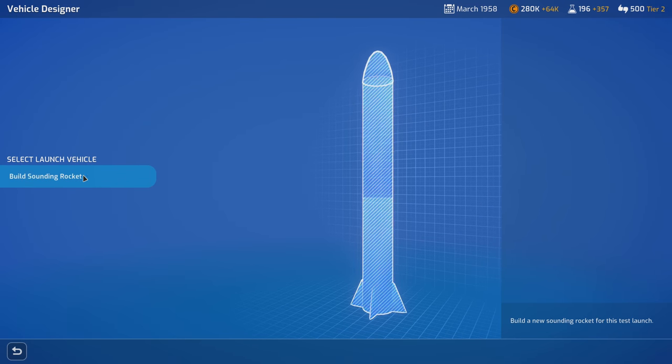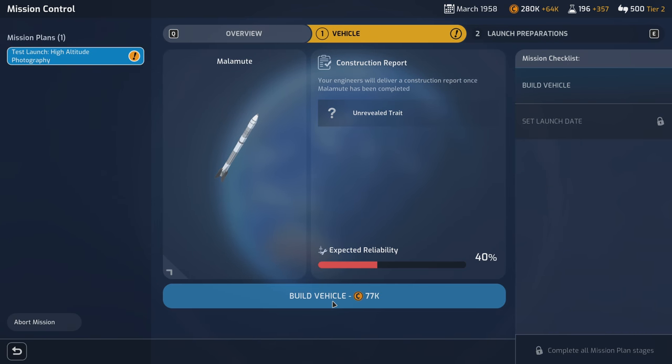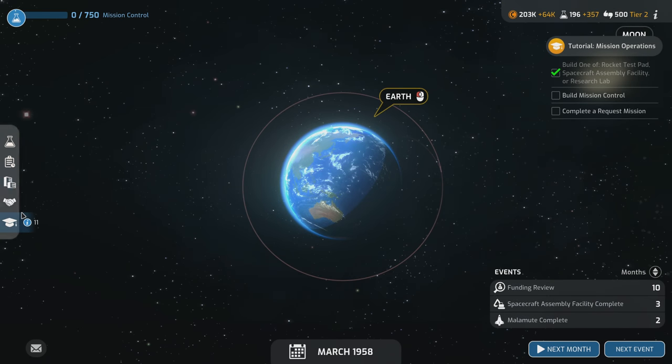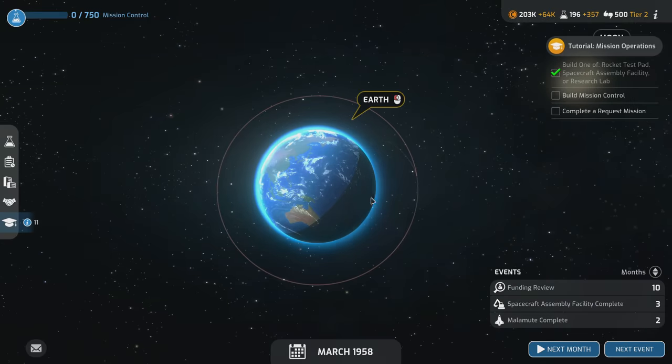We plan the mission — build our sounding rocket. We start out with 40% launch reliability, which is kind of bad, but that's all we can do with a sounding rocket. It costs 77k. I had hoped the launch reliability science path would give a bump across the board, but let's cross our fingers and hope the RNG is with us.